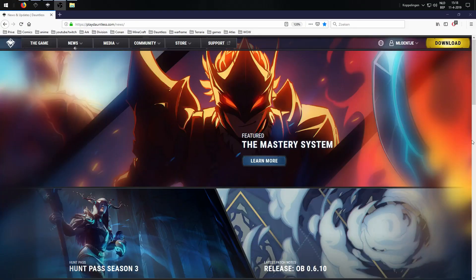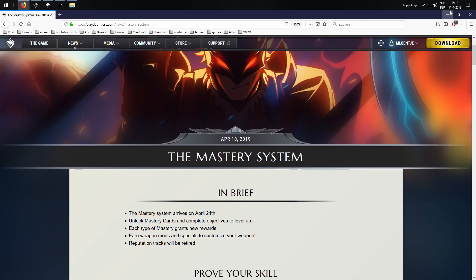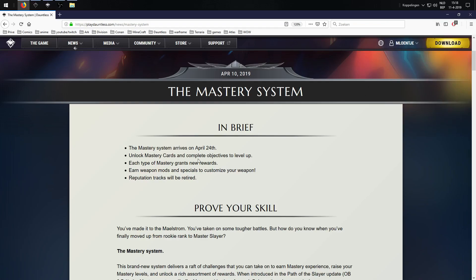It's right on the main page if we go to the news bullet and latest news featuring the mastery system. April the 10th — it's the 11th, it came online yesterday around one o'clock, but I had to wake up at five so I kind of missed it. The mastery system arrives on April the 24th — so in two weeks' time it's gonna be released.